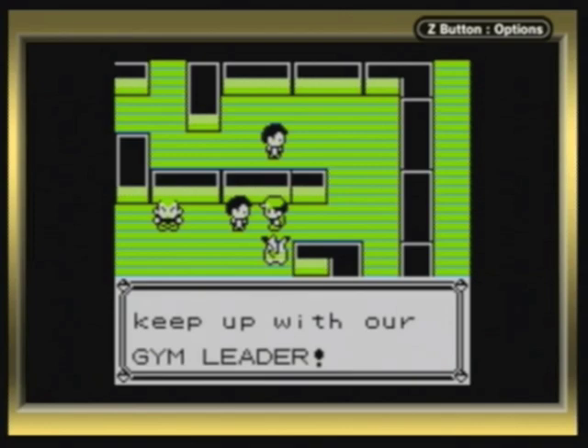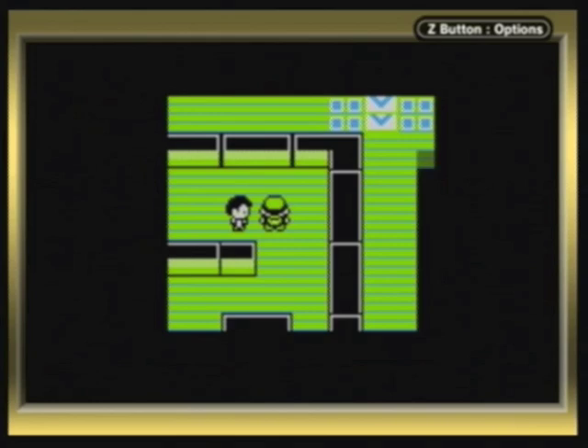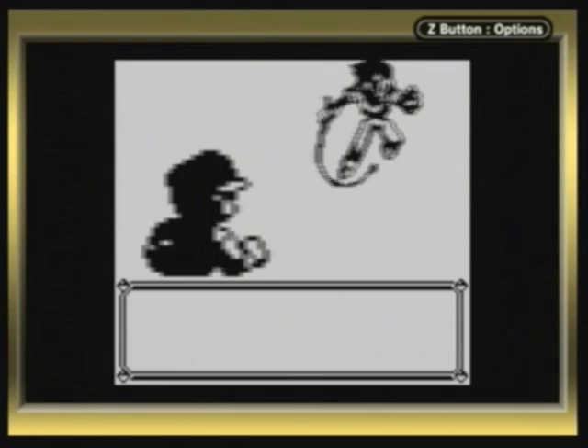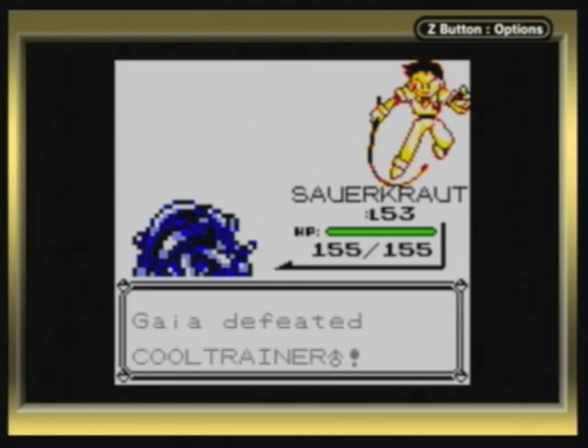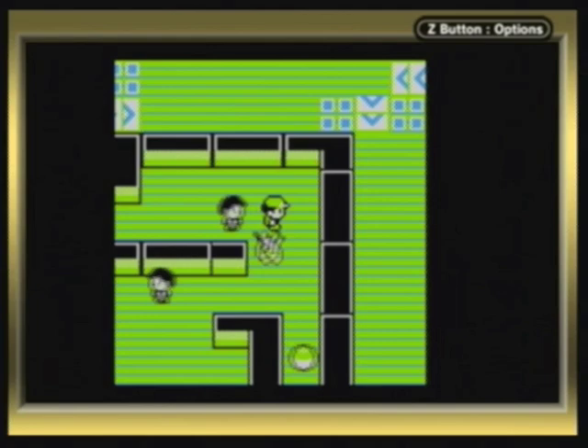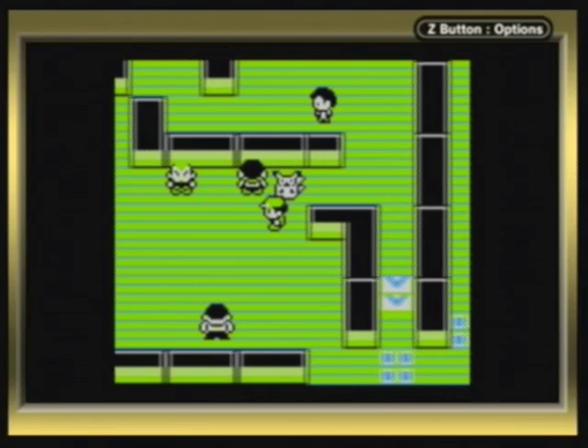Let's fight this guy before I get that item. Another cool trainer. I'm probably going to find another ground type Pokemon. And it's Rhyhorn — the simplistic ground and rock type Pokemon. Very weak Pokemon too. Let's get the item first. It's a Revive! Awesome item to find in a gym. And let's fight these guys first.